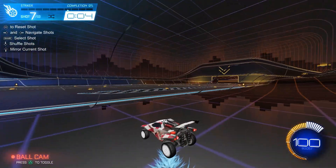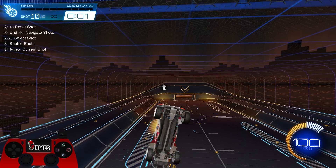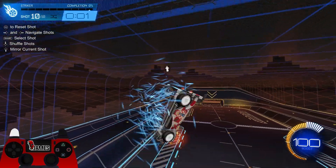Now go to the last shot in this training pack, and what you need to do is hold reverse and pull your joystick far to the left.